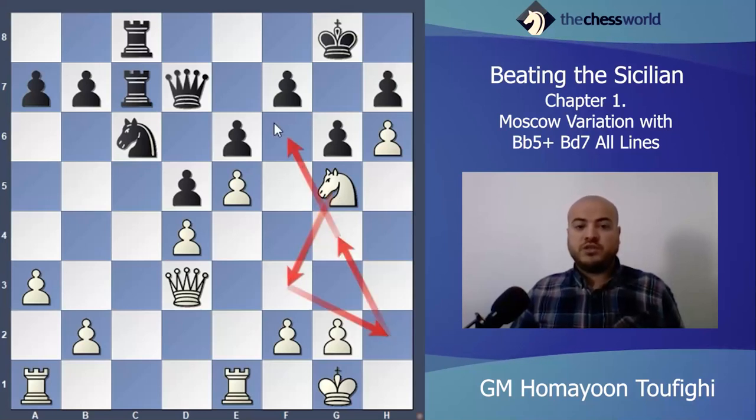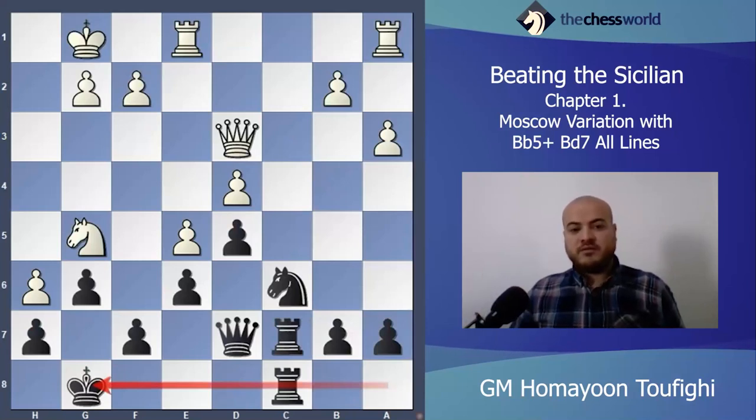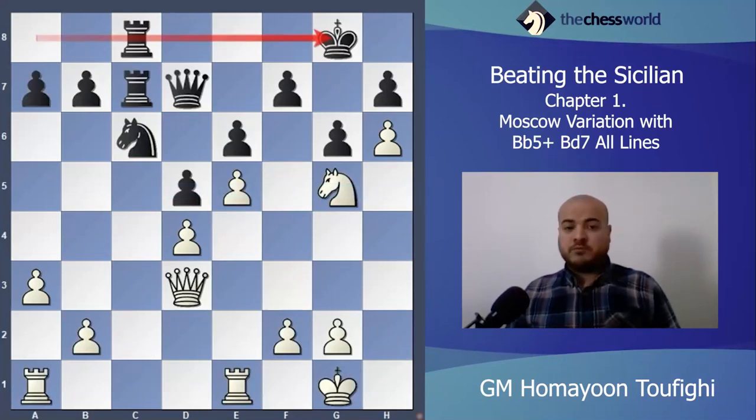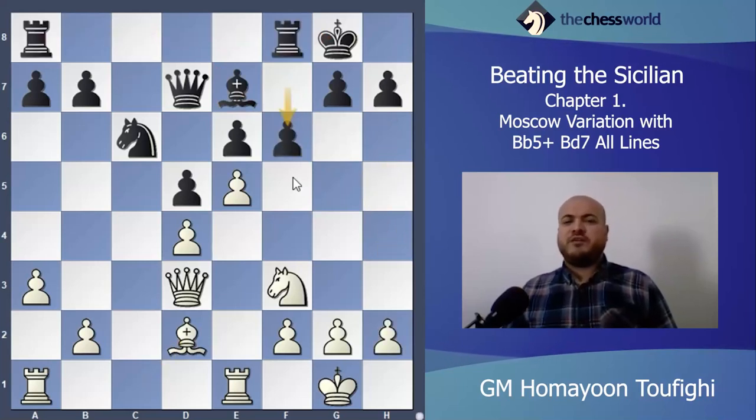Maybe also Rook e3 to f3, or Queen f3 somewhere, Queen f6 — black always has to care about mate. It's a very good position and very hard to play with black pieces. You need to think from the black side to understand how hard it is. The other option for black is f6 or f5 — they're the same because I'll take anyway. After take, Bishop takes f6.